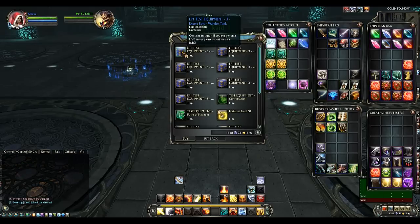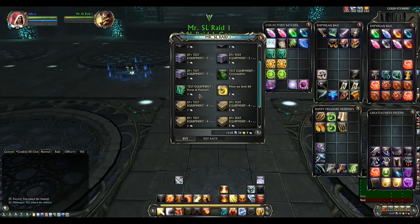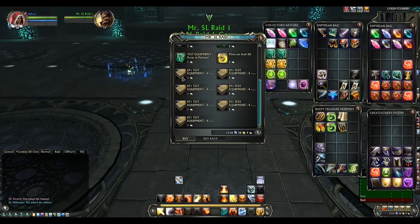So if you go in here you've got your bank mends, but all the equipment at the top you don't need. The test consumables you won't need because they are pre-rolled. The platinum if you really want to get rich on the PTS — not really worth it. Make me level 60 if you want to do level 60 testing. And then we have the equipment: Mage DPS, Warrior Tank, Warrior DPS, etc.